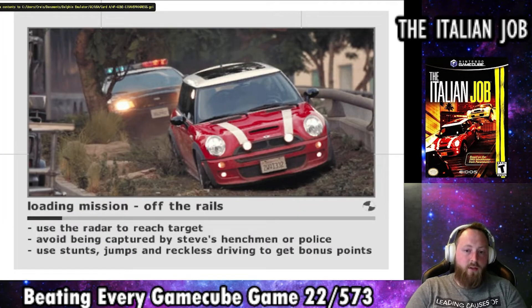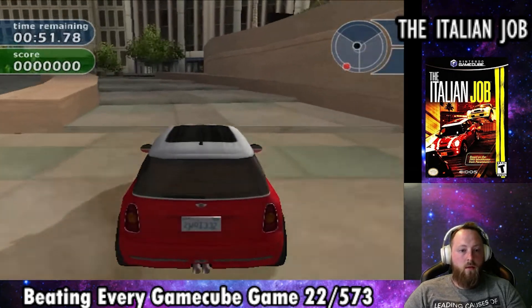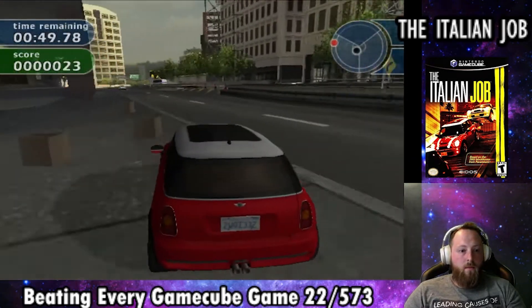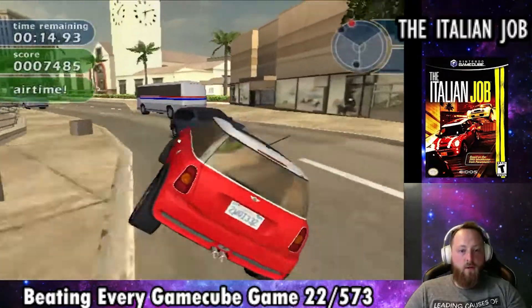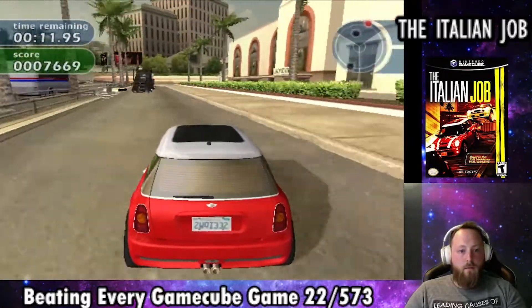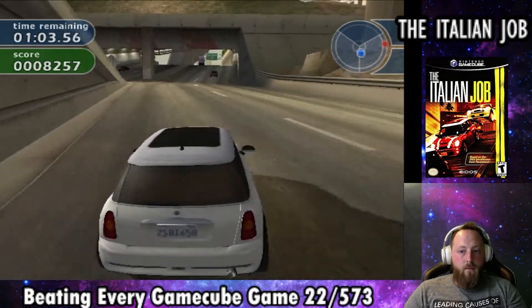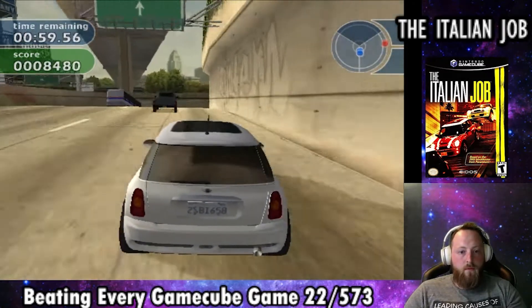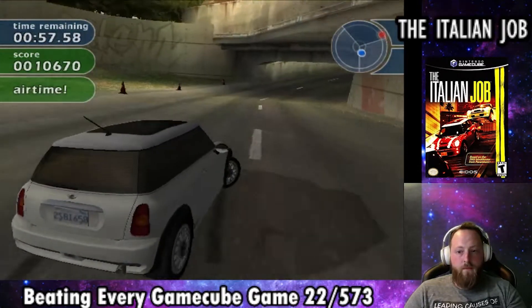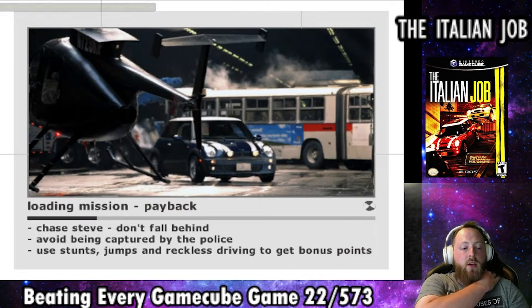The next mission is called Off the Rails, starting with us heading to Union Station — nothing crazy. I take a moment to show off jumping the random trucks placed around the map, which is pretty cool. We have to use each of the Mini Coopers again and take them all to Union Station. Stuff that just drags out the game. We get a C and I was just happy I finished it.